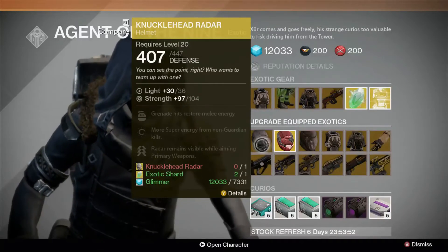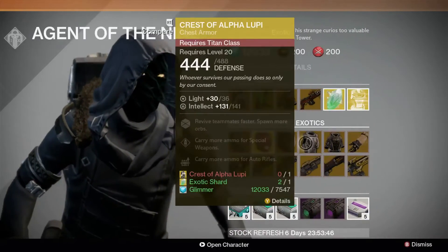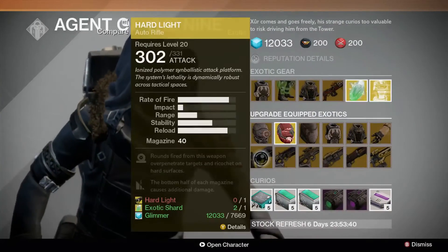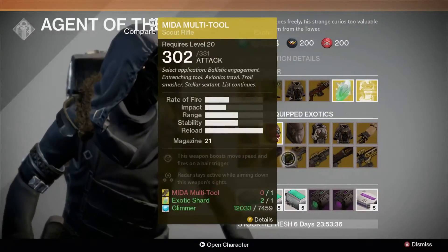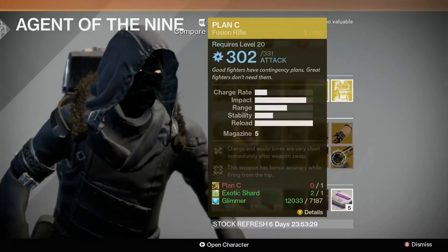Available for upgrade this week: Knucklehead Radar, a Kin of Age Symbiote, an Insurmountable Skull Fort, Crest of Alpha Lupi, Void Fang Vestments, Sun Breakers, Hard Light, Bad Juju, Midor Mortitor, The Last Word, Invective, and Plan C.